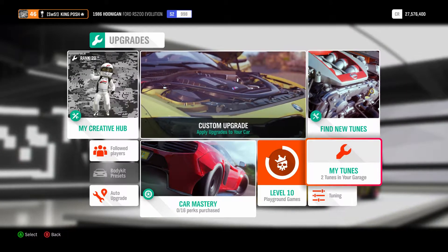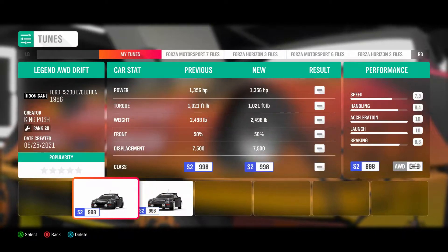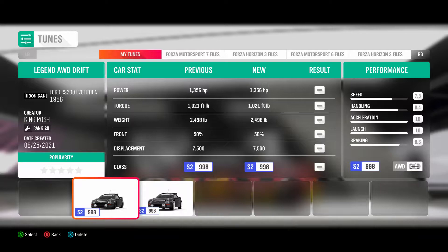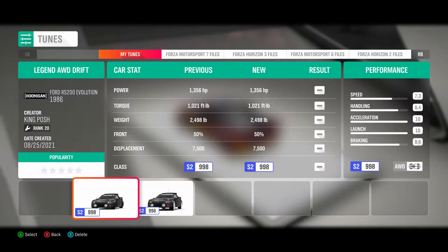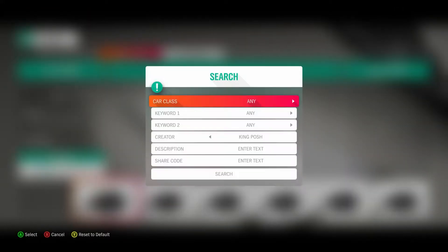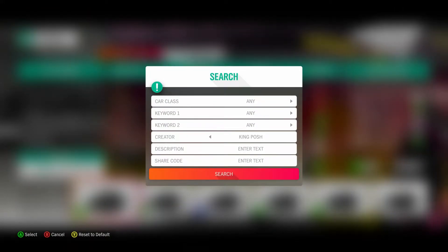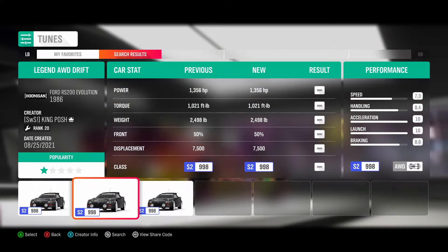So let's look at this car. We'll show you guys the tune and whatnot. We've got 1,356 horsepower rocking out of this. If you want the share code, I can get it for you. If you type in 'Crater' right there, it's going to be this one right here. And there's the share code.